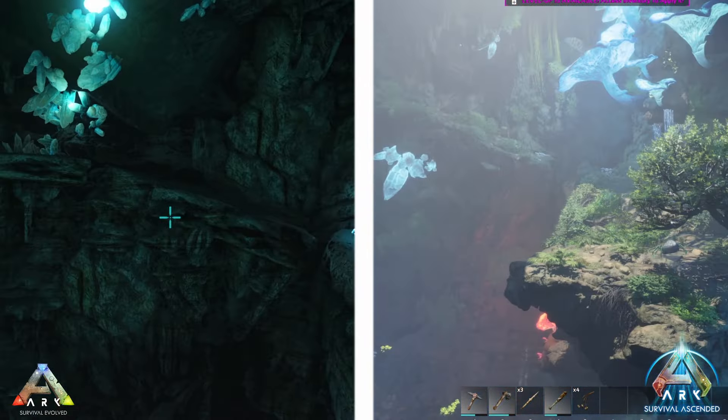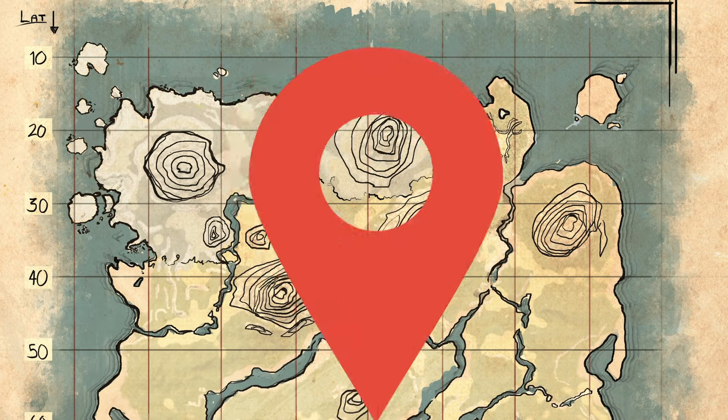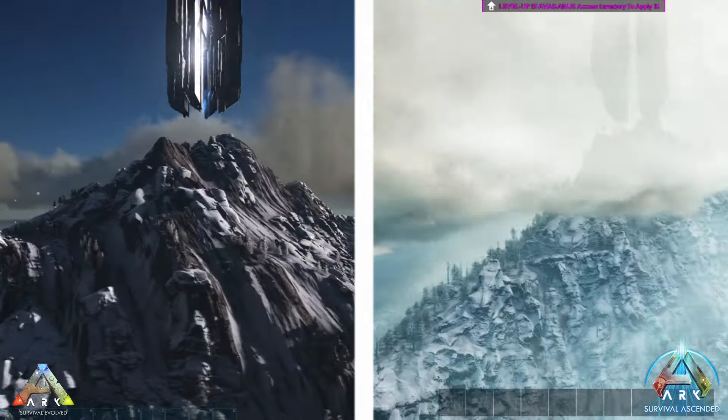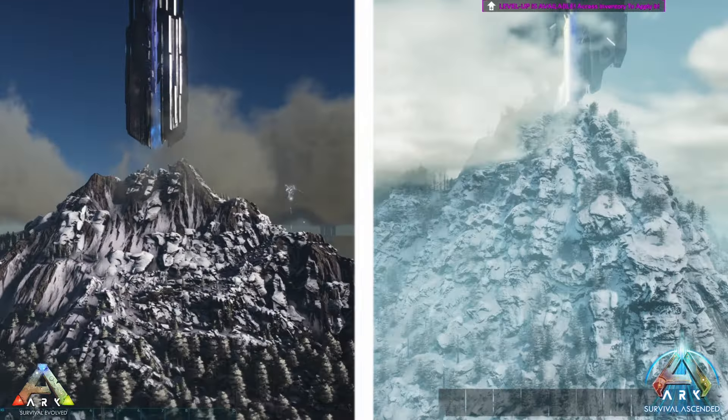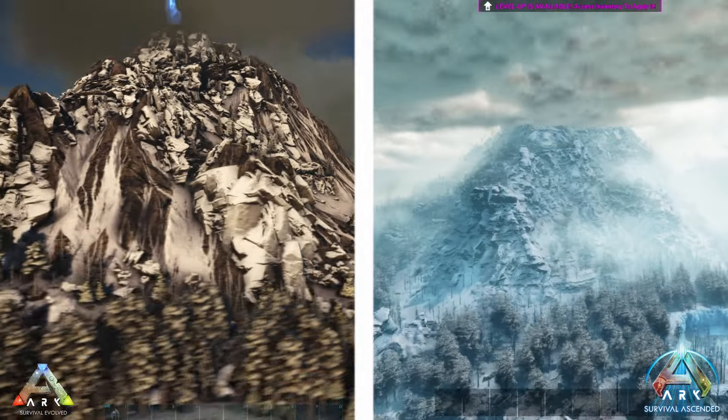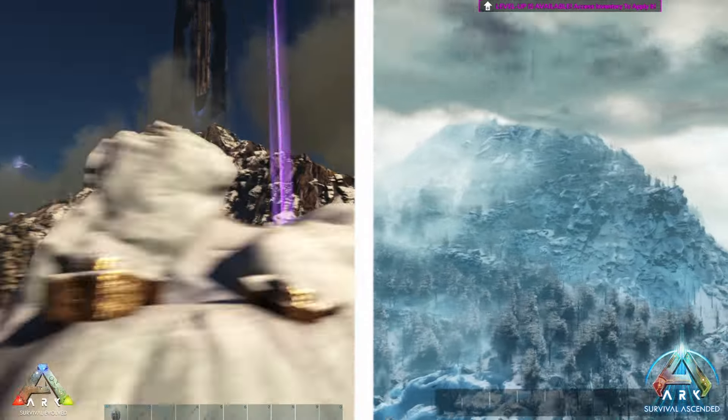And lastly, number ten: Whitesky Peak. For the lovers of cold, Whitesky Peak is a snowy paradise with a view of winter's mouth that will leave you breathless. It's a rough terrain that will challenge your building chops, but the end result? A winter wonderland base with a panoramic view that's nothing short of magical.